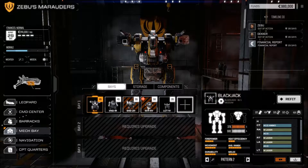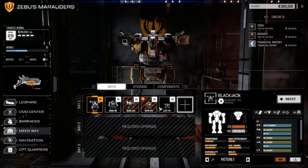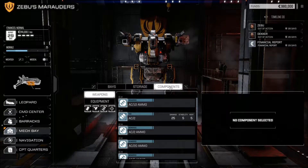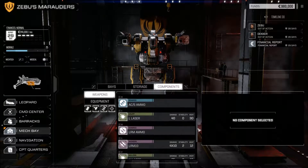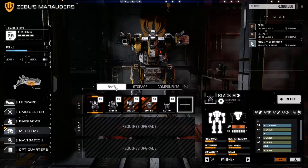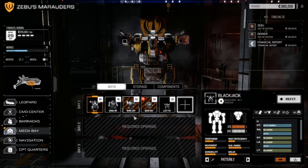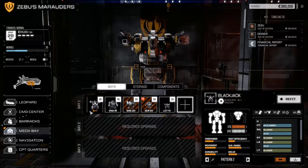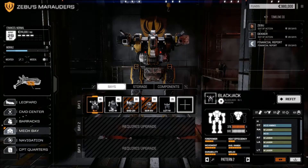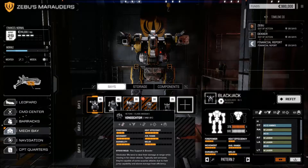The Leopard-class has a mech bay with six pods, so you can hold six mechs. Any mech that doesn't fit goes into storage. We have some weapon components — large lasers, medium lasers — but no mech components yet. Once you get mech components you can build your own mechs, but it's too early for that. From our last mission, we've got a couple of injuries to deal with.